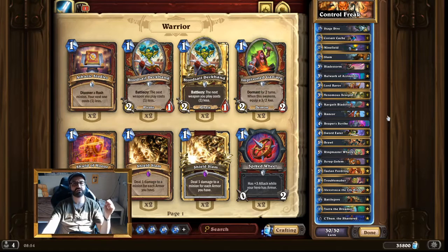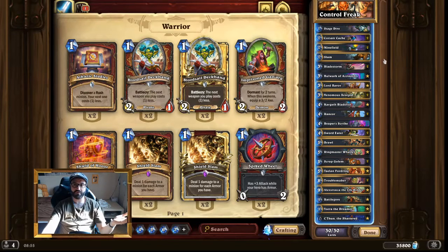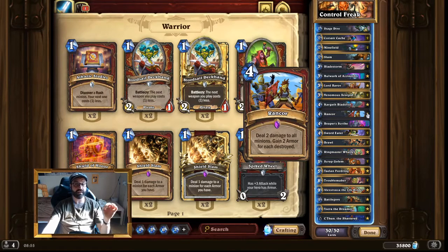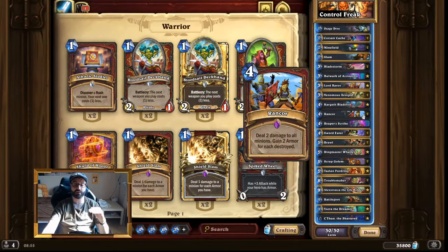A very underrated card in Control Warrior, at least in my opinion, is Rancor. Rancor is actually a very good card in Control Warrior — it's basically a Consecration, but it won't deal face damage. However, you will gain armor, and that armor a lot of times just saves you. Yes, it's very expensive, but you can combo it with Slam, Minefield, or Bladestorm, which makes Rancor very valuable. And at seven mana, you can go Lord Barov into Rancor and kill everything while gaining a bunch of armor. Rancor is very nice in Control Warrior — definitely run it, though be smart about when to use it.